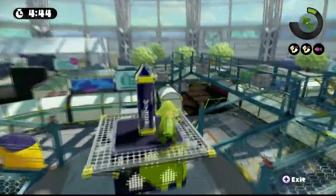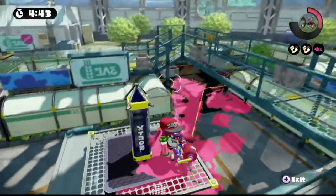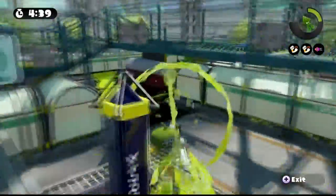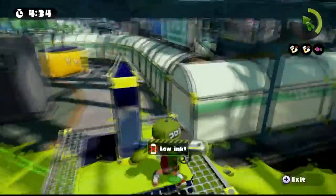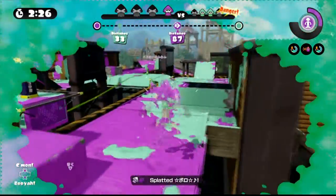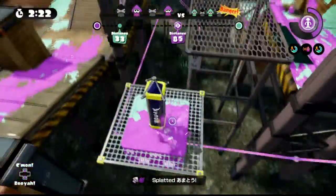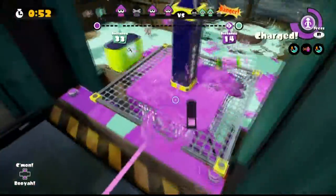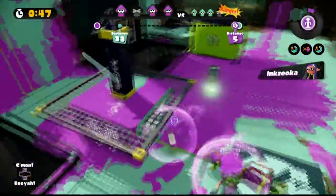On that note, if you have a mid or long range weapon like a charger, heavy splatling, or just a regular splatter shot, you're the one who should be on the tower, because you can easily pick off the opposing team before they can even come close to you. Am I saying players with short range weapons should never go on the tower? No. If there is an opening for your team to push and nobody is on the tower, get on it. Or if you have a special that's ready like a bubbler or kraken that would get the tower through a choke point or give you the lead, then get on it.